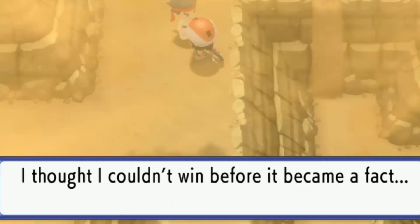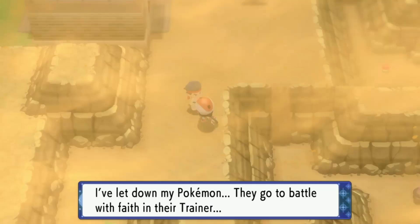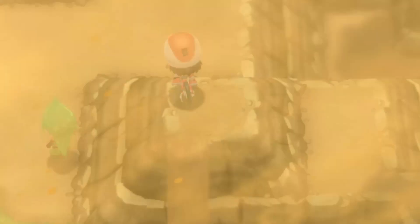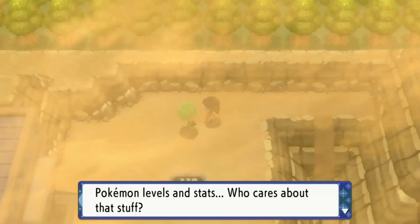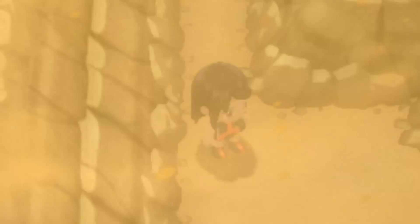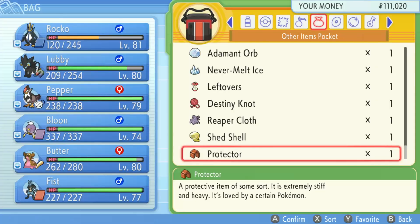Oh my god you guys, you see that little mound there? I thought it was a ninja! Oh wait, it's not. "I thought I couldn't win before it became a fact. I've let down my Pokemon. They go to battle with faith in their trainer." Dude, calm down - it's okay to lose sometimes. What is the point of this little mountain? I came up here thinking there was a hidden item - there's nothing. I found a Protector - isn't this one of those weird items I saw in the Battle Tower and was wondering what it was? Well, I found one so I don't have to buy one.